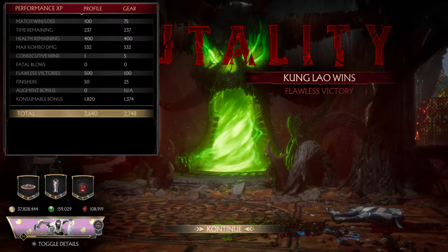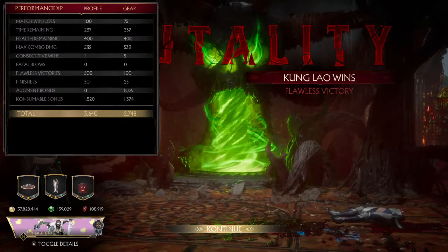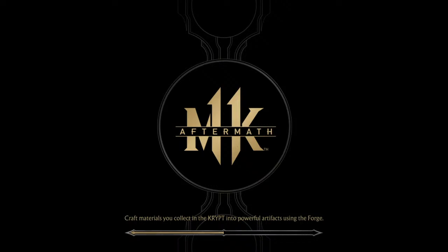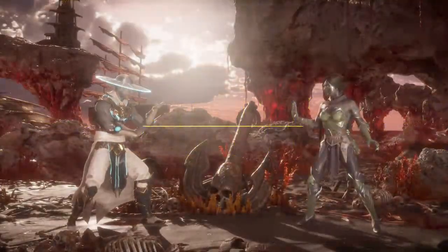You'll also notice I'm not mercying here — mercies don't affect profile XP, so we're not going for the mercy, just going for the flat-out brutality, which gives us 50 XP for the finisher. Even when explaining and slowing down, I could have killed Jade and Cetrion faster. The loading screens are definitely something that takes away from your ability to really grind with these augments.